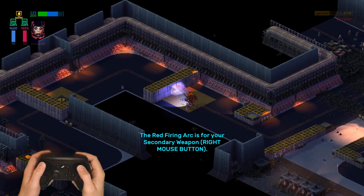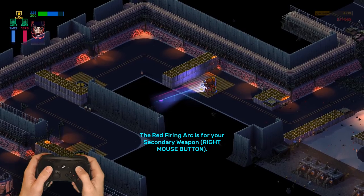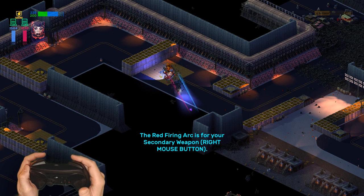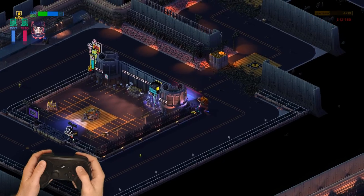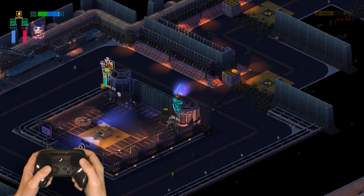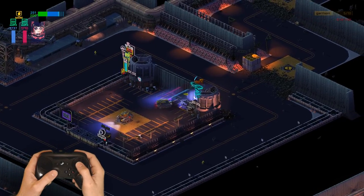When you get up to these tiles, the red firing arc is for your secondary weapon. You can see the right trigger is red, left is blue. Hold in the right pad to reload and pick up ammo.